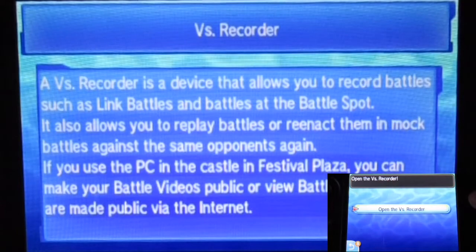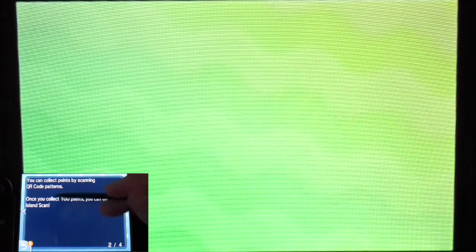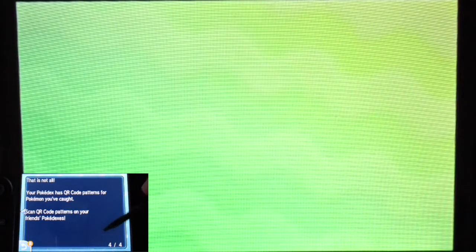Unfortunately the previous record didn't save for some reason. Anyway, let me check out the QR Scanner. With the QR Scanner, you scan the pattern and get information on a Pokémon. You get one QR scan every two hours and can save up to 10 scans. You collect scanning points, and when you reach 100 points you can use Island Scan. You can search the Alola region for Pokémon that are otherwise not available, deployed at an outside lower deck. Definitely going to try that for sure.